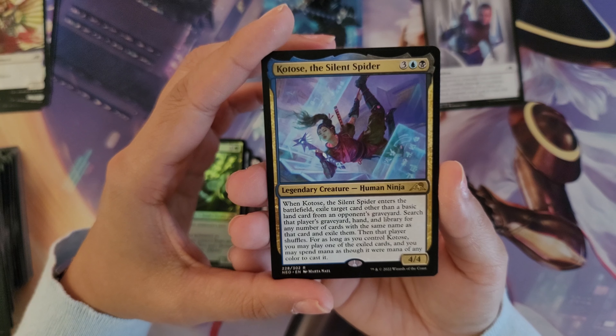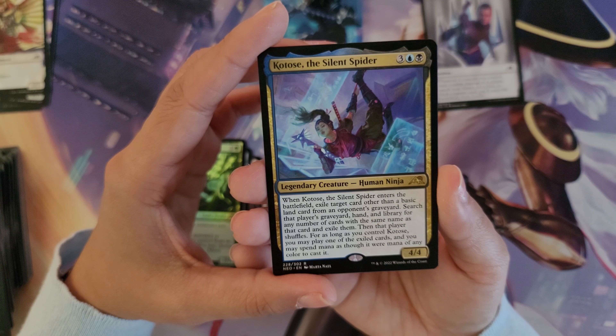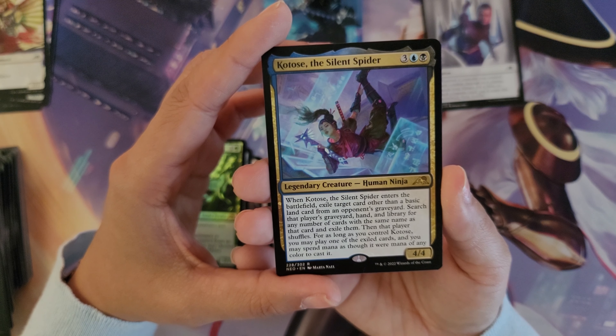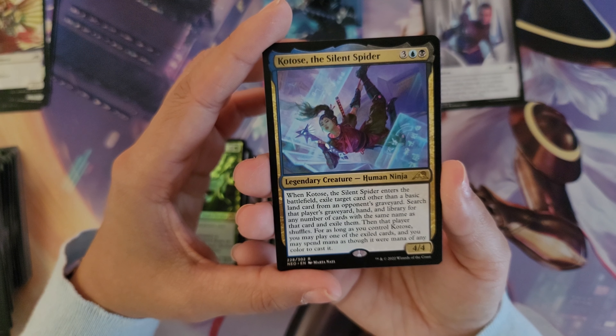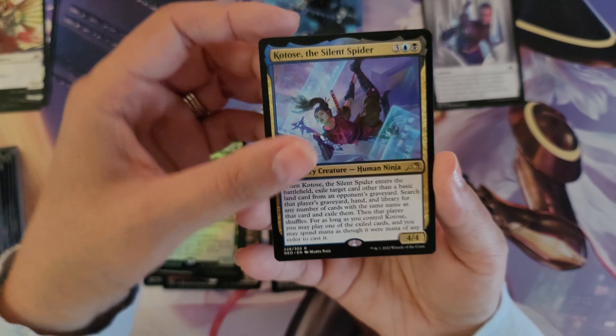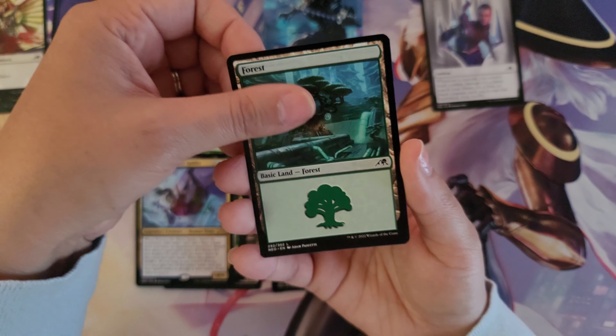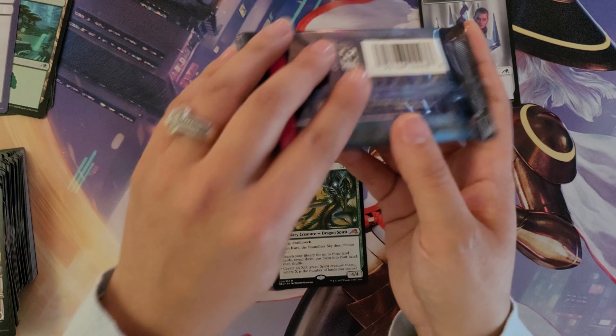Katos, the Silent Spider is a Legendary Creature — Human Ninja. When she enters the battlefield, exile target card other than a basic land from an opponent's graveyard. Search that player's graveyard, hand, and library for any number of cards with the same name as that card and exile them, then that player shuffles. For as long as you control Katos, you may play one of the exiled cards and you may spend mana as though it were mana of any color to cast it. A standard Forest for the land and a colorless token.